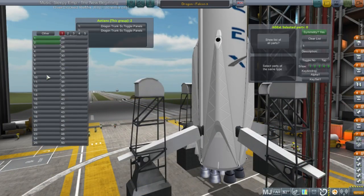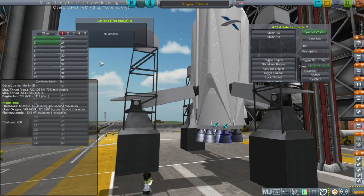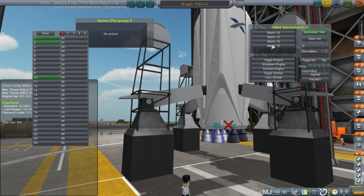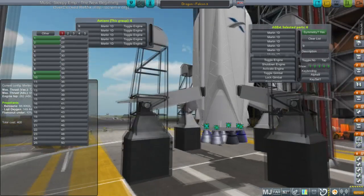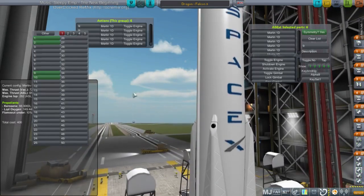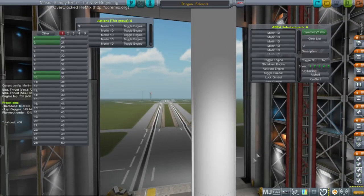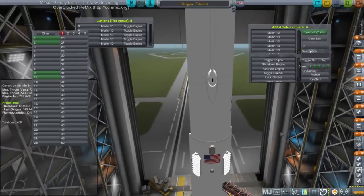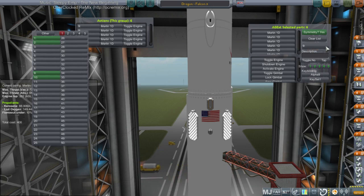I need to action-group the engines. I saw Scott Manley talk about this earlier — he had a periscope stream about the disaster and said two of the engines actually get shut down on the way up, so I need to toggle those. I think all I need is one engine on the way down, so let me have the other six toggle on action group nine. That way we'll just have the center engine after that. Hopefully that will work out.